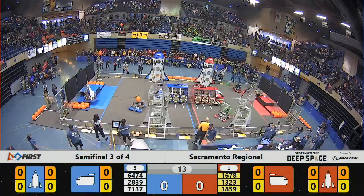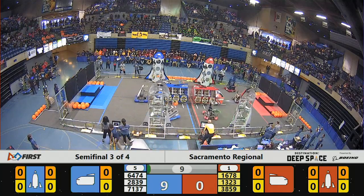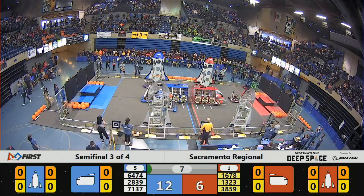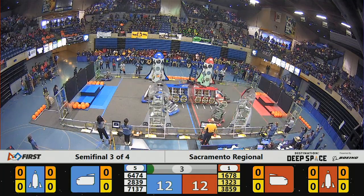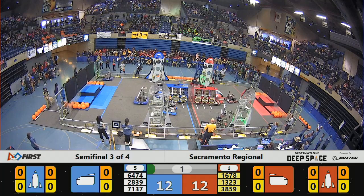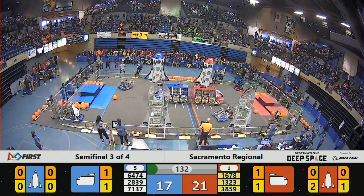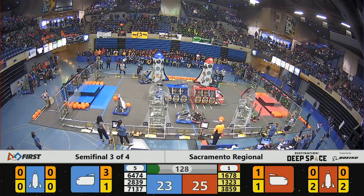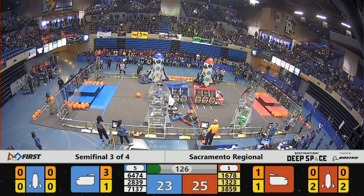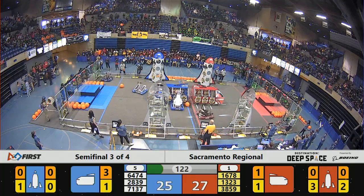Number 1 seed versus number 5 seed. Let's see what the Red Alliance has going on. We got some hatch panels going on from Citrus Circuits and Madtown. 7137, it's Project 212 — they've got a piece of cargo and they've delivered it during the Sandstorm period, all without any direct line of sight. Looks like we also had a hatch panel successfully placed on the Blue Alliance by Daedalus, and some cargo delivered by Indigo Dynamics. Blue Alliance trailing by only two points right now — quite a good start for everybody in the Sandstorm period using only those vision systems.